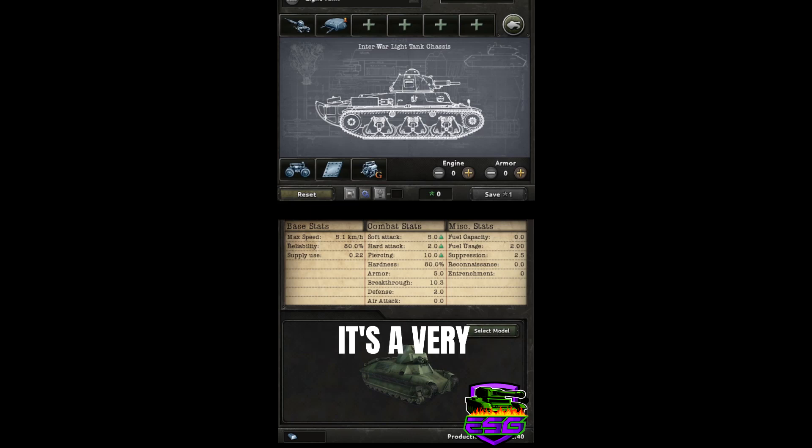This is going to be our tank build. It's a very cheap production cost tank, but you do want to note that the suppression of the tank is 2.5. So that's even better than horse. If you build a very cheap tank, you can add this to your suppression template and that will help you with all the occupied territories that you have.